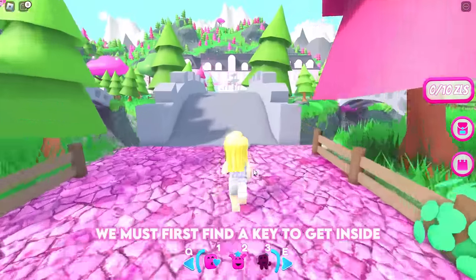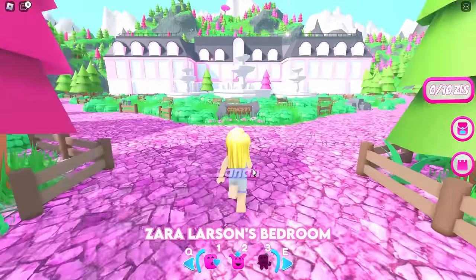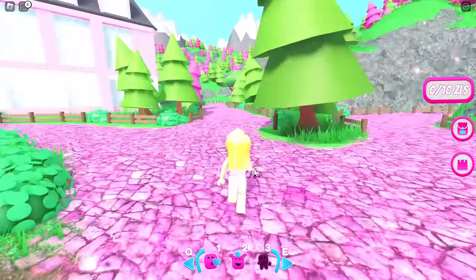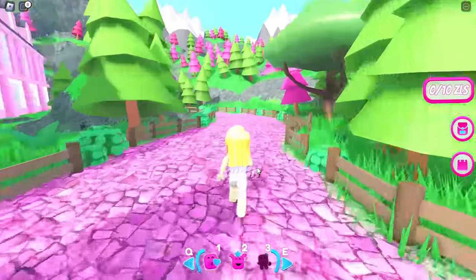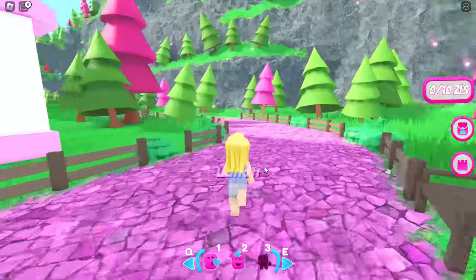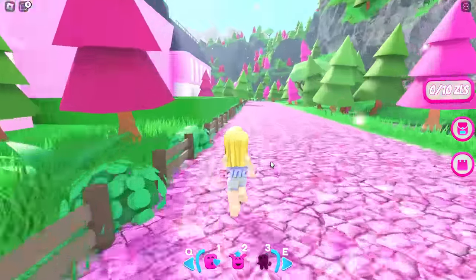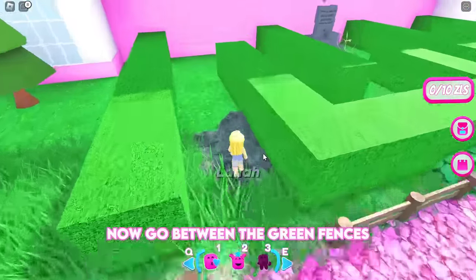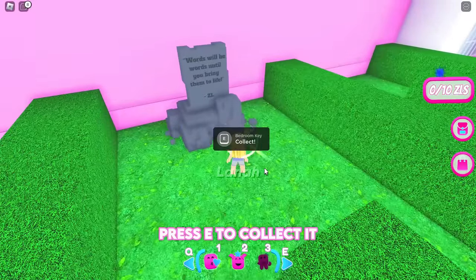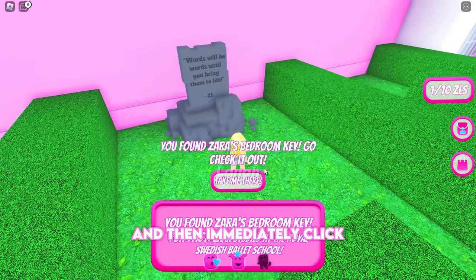We must first find a key to get inside Zara Larson's bedroom. Take this path and go behind the big mansion. Now go between the green fences. The key is on the grave. Press E to collect it and then immediately click 'Take Me There' to be teleported to the bedroom.